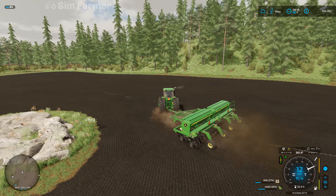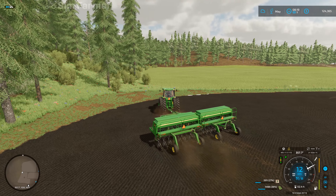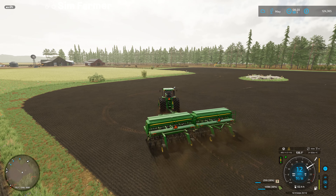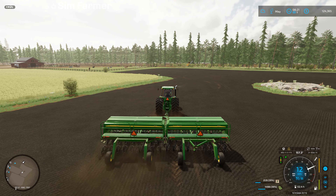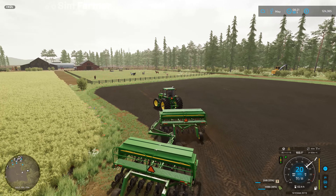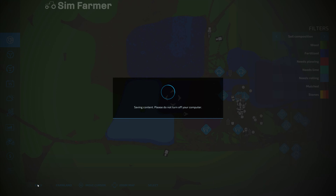Soybeans all planted. May as well get this tiny little bit just on the edge that's been missed, and then we can say soybeans have all been planted. Get those switched off - get the front one highlighted and then I can fold up the drills. We can get these put back in the shed and then we'll get the rollers over that field. That field's all done - I don't think it will need any further fertilising because we did cut the grass, so it should be similar to this one where it's all patchy.